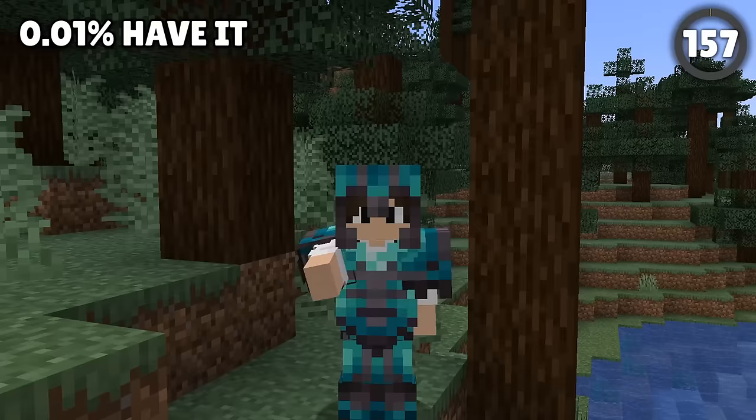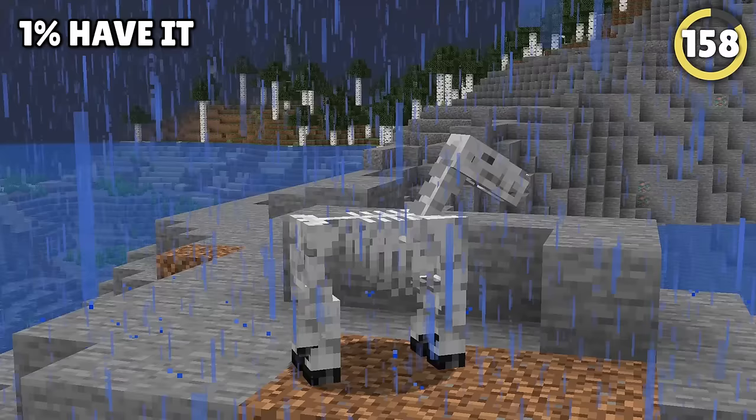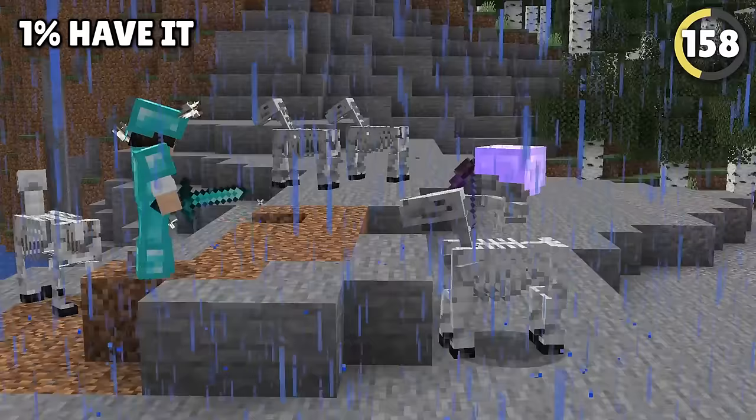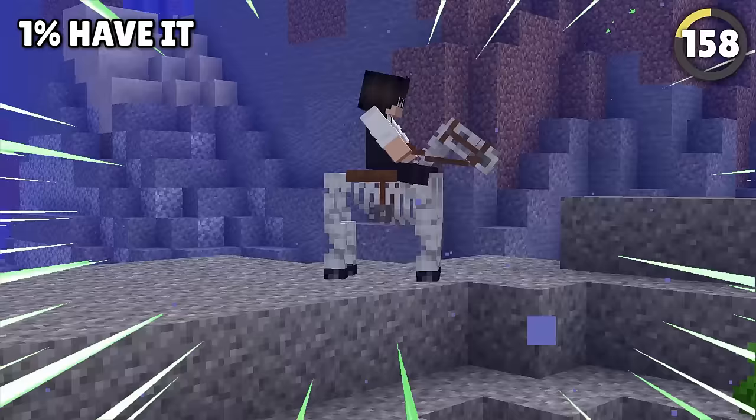Rare armor should be matched with a rare and mighty steed. This skeleton horse only appears in a thunderstorm, first as a trap that explodes into four horses with skeleton archers riding them. Defeat the skeletons, and their rare and spooky undead horses are yours. Plus, you can ride them underwater.